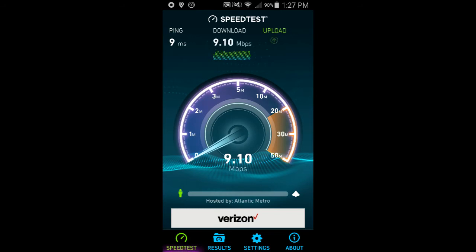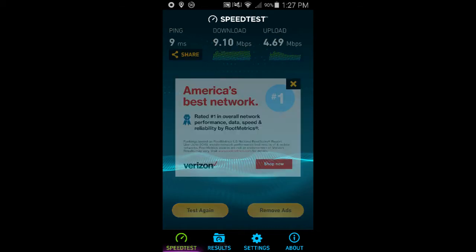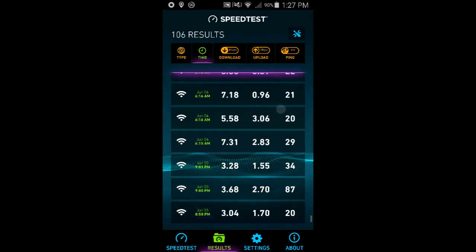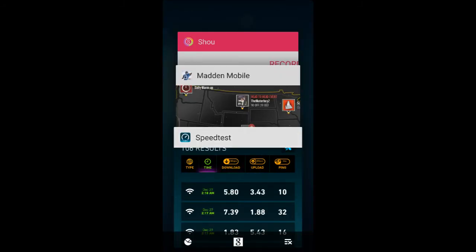A little note: when your download speed is pretty high, your upload speed isn't as high. It starts off slow, around half of what you got for download speed. So my 9 ping is great, download speed is great, and upload speed is not bad. My previous test was a 10 ping with upload speed of 3.43 and download speed of 5.8. The higher those numbers are, the better, and the lower your ping, the best. So if you have a good connection like me, you're set to snipe.